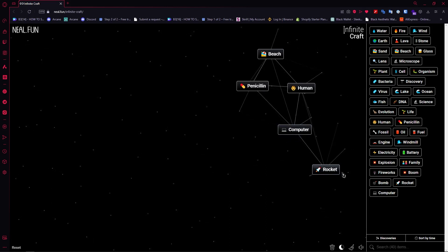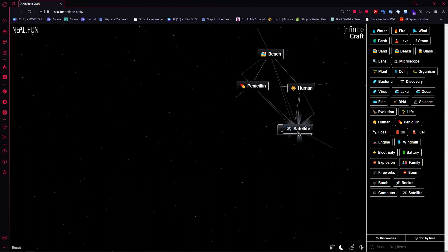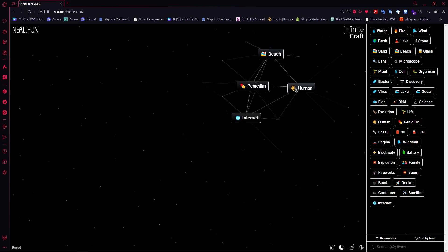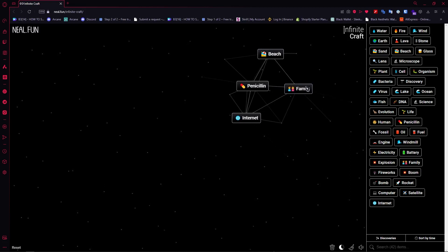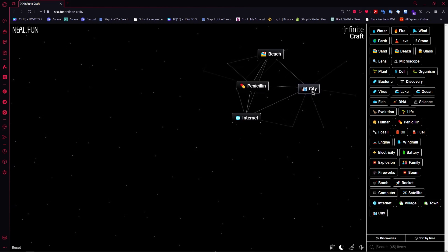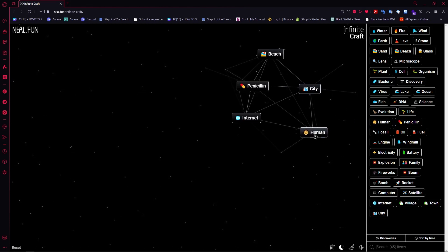Add virus to bomb, then combine rocket and rocket. Find the rocket and combine it with computer — once you have satellite, you'd have internet. Once you have internet, duplicate human to create family, then duplicate family to create village, then duplicate to get town, then create city.